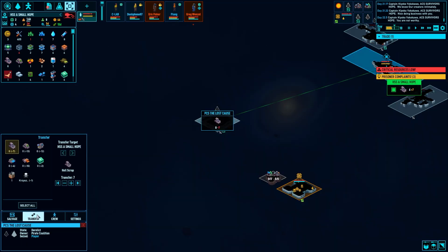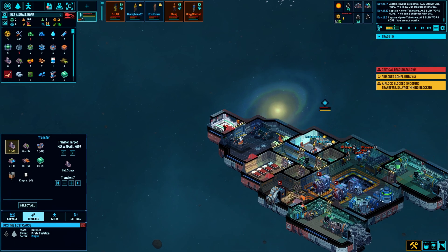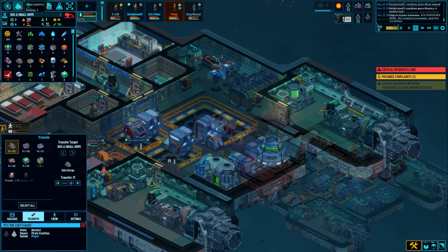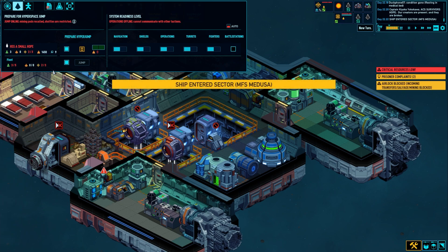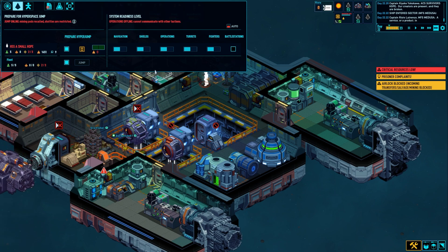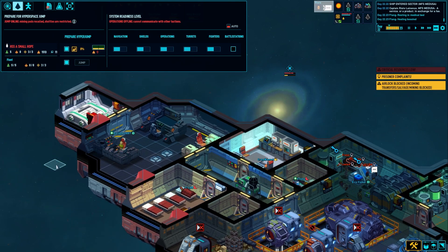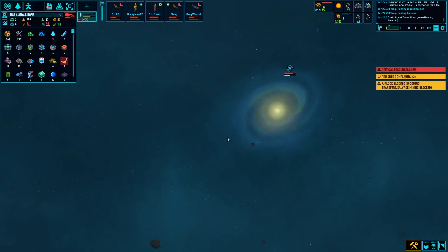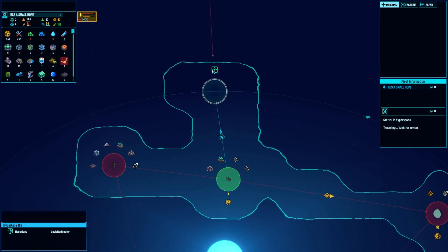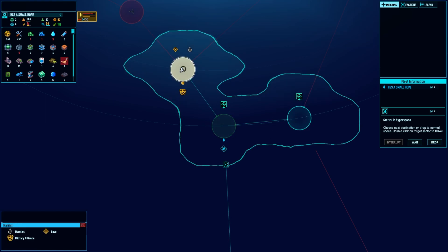Nice, good haul! I do miss the increased cargo capacity for the shuttle mod - that was so nice. I've got a good chunk of what I need. I'm gonna go back to the central node, drop off the prisoners, sell them to the Military Alliance, and be done with them. We've got a fight going on here - yikes! I've been sketching this out to make it similar to the previous modded run - that's kind of my goal.